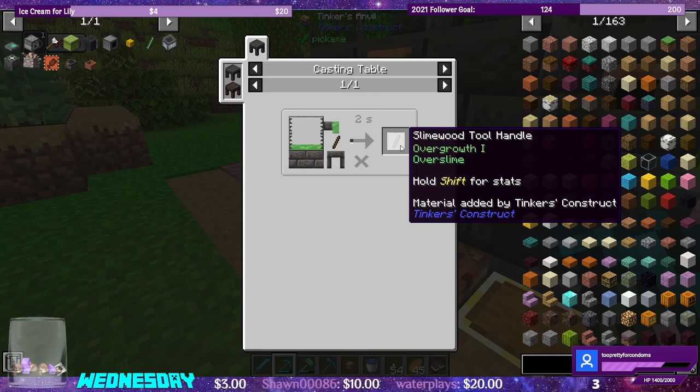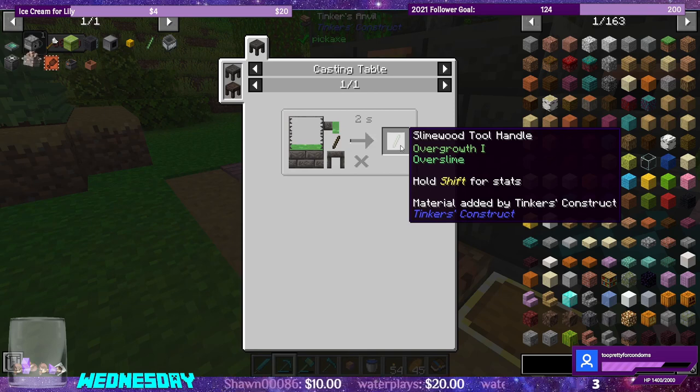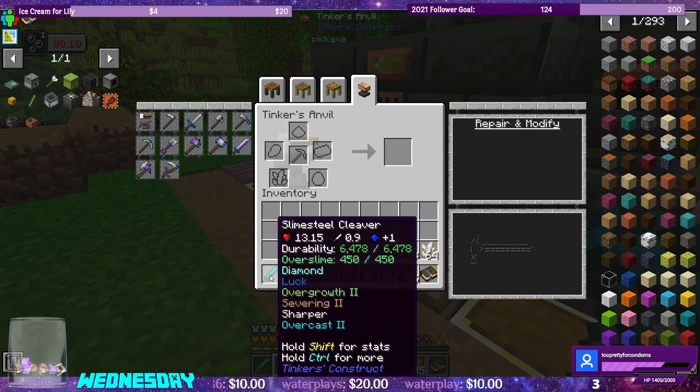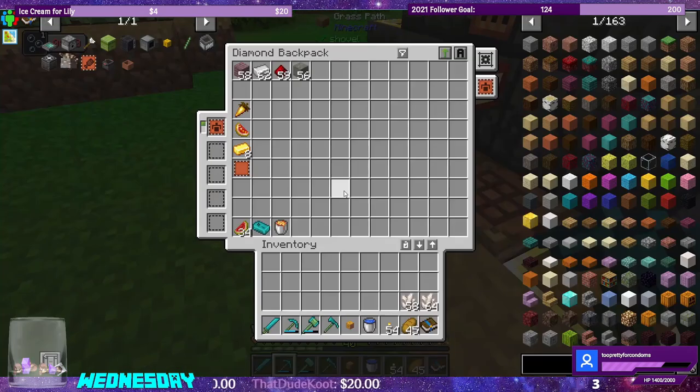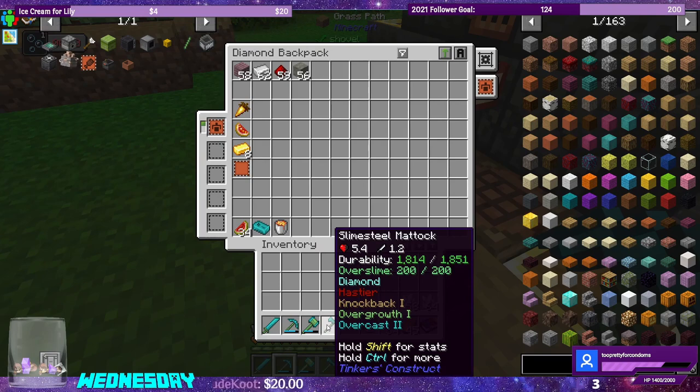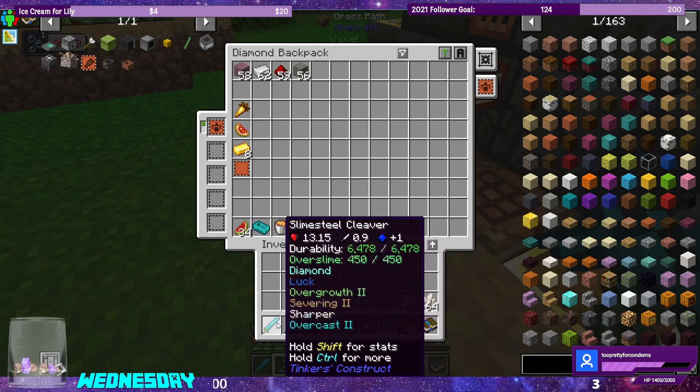If you look under durability — which is ridiculous — 6,478 durability. It has over slime 450 out of 450. What the overgrowth does is it's like mending moss for that 450, so it will regenerate the over slime. Past the durability, you'll have to use sharpening kits for that material. I think I have one — yeah, I have one slime steel repair kit just in case. So I made all of my pieces have at least one overgrowth, and the rest is slime steel for the durability and for the over slime. It's pretty legit.